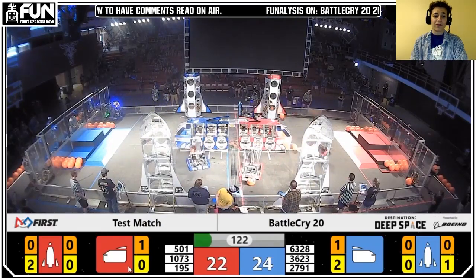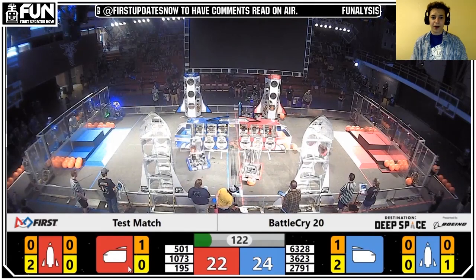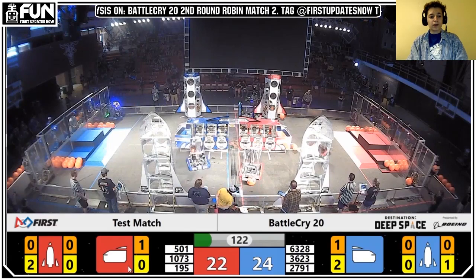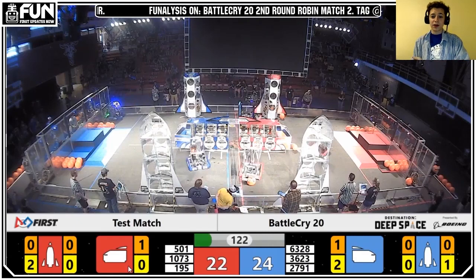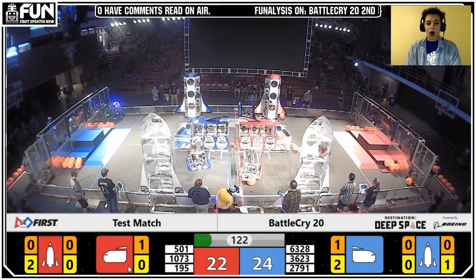You can pause at 122 left here. Contrary to 3623's maneuver, 1073 is still trying to get that hatch on the front, perfectly trying to trap the cargo and the panel all at once. That opens up an opportunity for Shaker Robotics on the far blue side. Shaker is going for their second teleop hatch cycle on the close side, because they placed the hatch from autonomous on the far side — it's much easier to place a close hatch when being defended, because of the sight lines. And that's coming from just a few seconds of 1073 not being there.